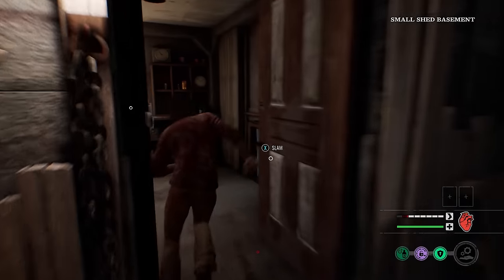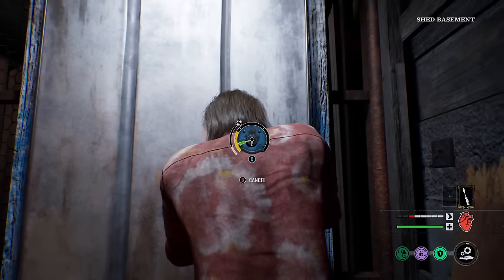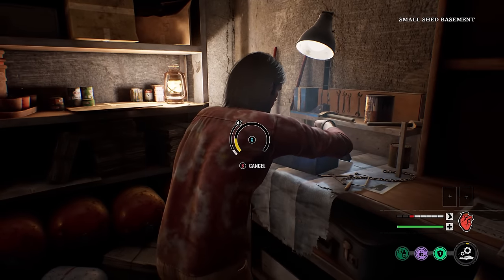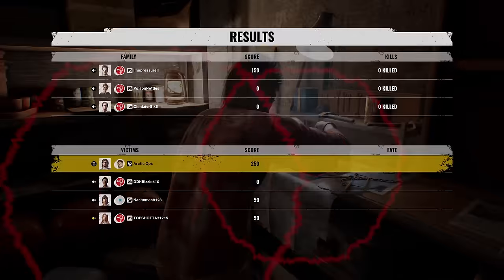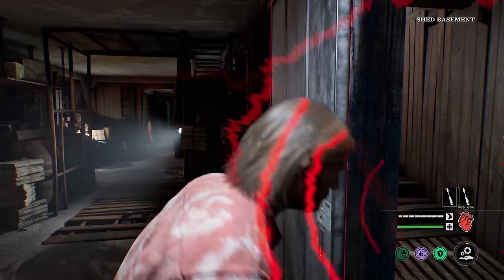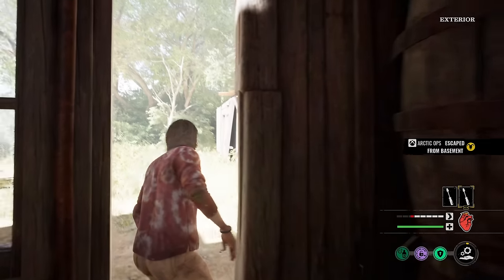Here comes Leatherface! Let's get some brain juice and tools and get out of here. I got one tool - let's crack this open with Fast Hands. Now more tools - who we going up against? Kirk, Sissy, and Leatherface. Let's crack this open. No traps, which means no traps by Grandpa, no traps at objectives like fuse and valve. Let's see if the fuse box is right here - it is not.